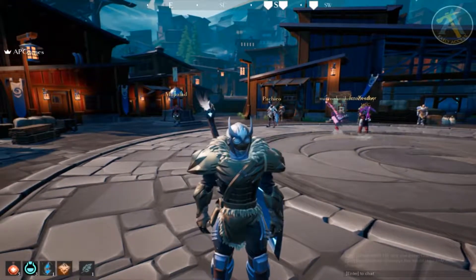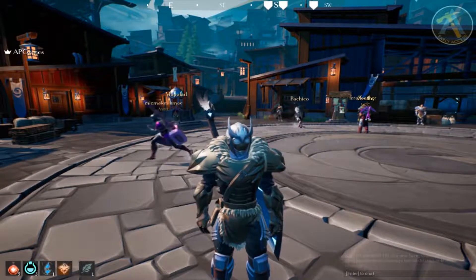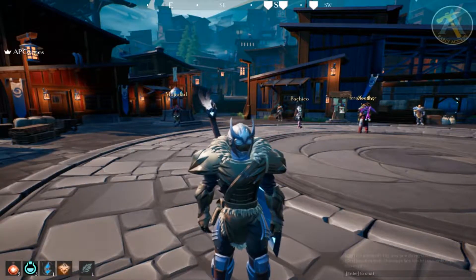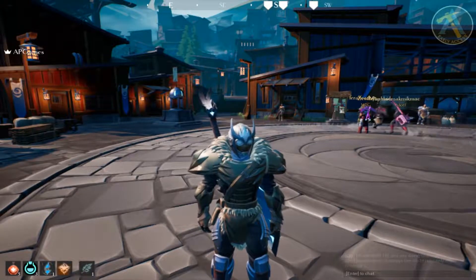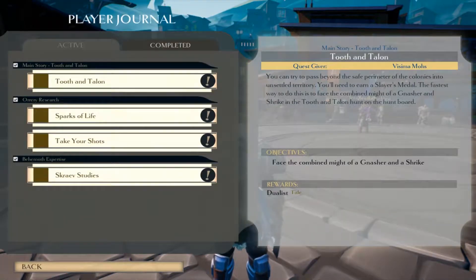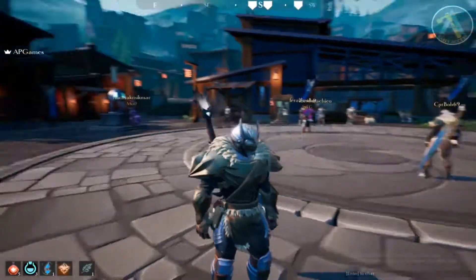Welcome everybody to more Dauntless here on Additional Pylons Games. We're continuing a little bit after where we left off last time — I've done a couple hunts in between this episode and the previous one — but we're gonna have some fun here just doing a couple quests. We gotta kill quill shots, drasks, and scraves, so that's what we're going for today.